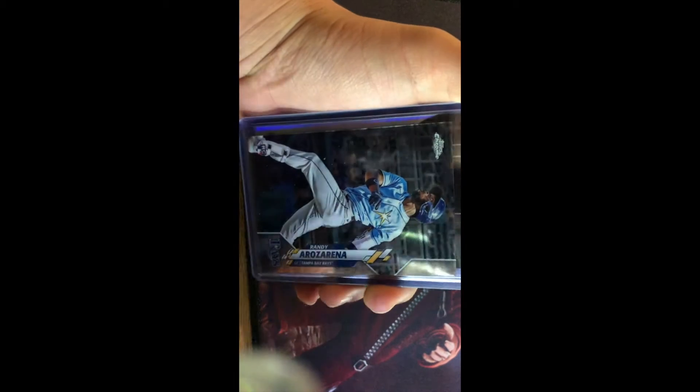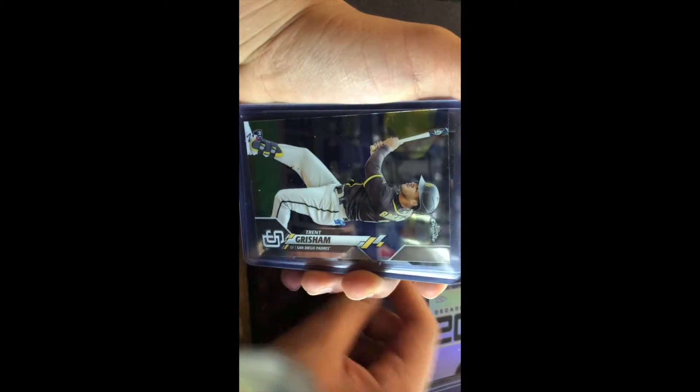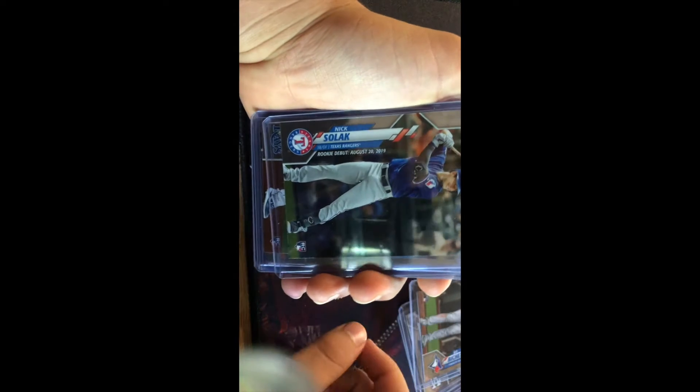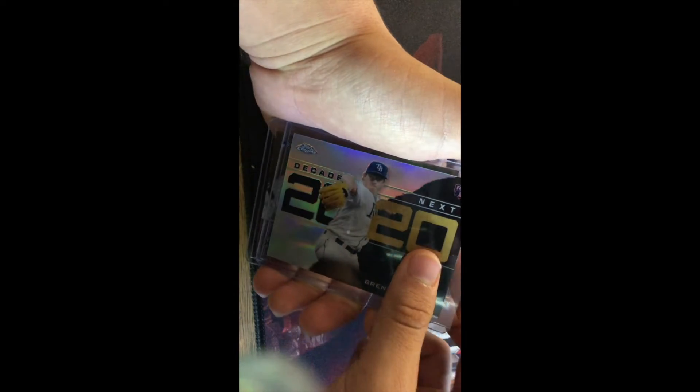Here's a recap of the best cards we got in order, all in sleeves. The most expensive card we got is the Randy Rosarena rookie card. Then we got a Kyle Lewis Decades Next rookie card, Trent Grisham rookie card, Gavin Lux rookie debut card, Bo Bichette rookie debut card, Nick Solak rookie debut card, Brendan McKay rookie debut card, Hunter Green rookie card, Cody Stashak rookie card, Josh Taylor rookie card, Tyler Heinemann rookie card, Ian Miller rookie card, and Brendan McKay Decades Next.